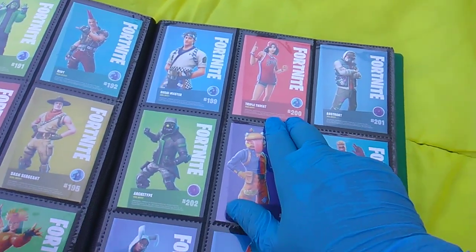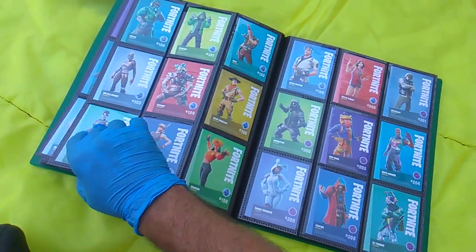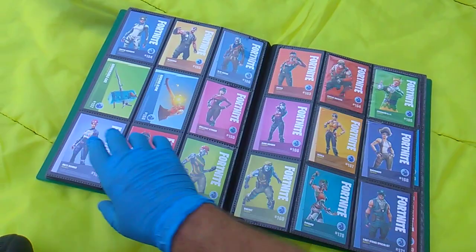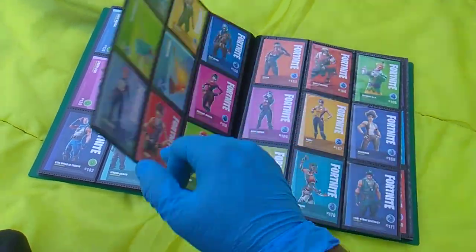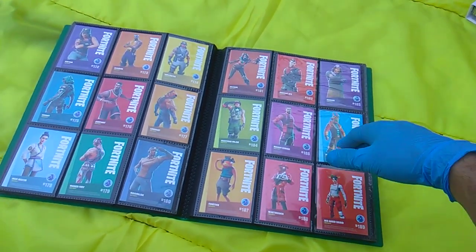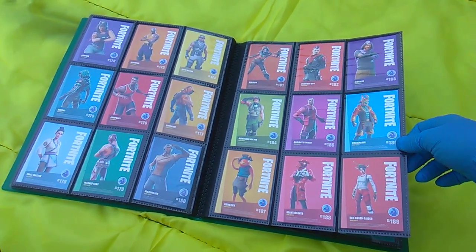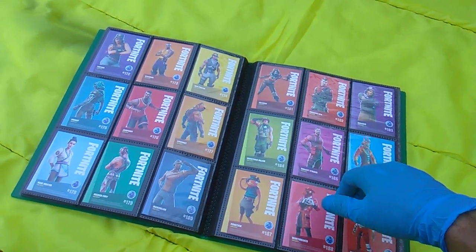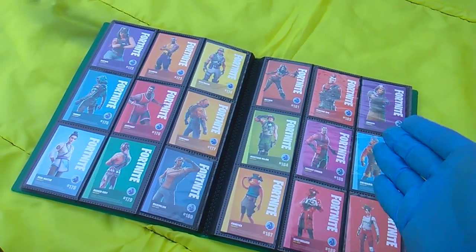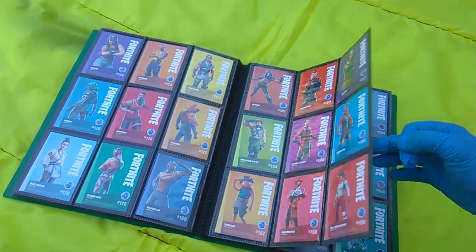We're now jumping to the next level of rarity — going from Rare to Epic. Now I do start to really like the set beginning at 159, because there's no more items, no more horizontal cards mixed in. And yes, I'm aware these are technically in backwards — it's so I can read the name. I might switch to a different kind of album, the more typical trading card nine-card pages so you can see the front.